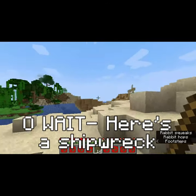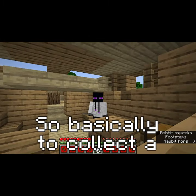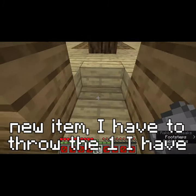Oh wait, here's a shipwreck. Gotta check fast. So basically, to collect a new item, I have to throw the one I have.